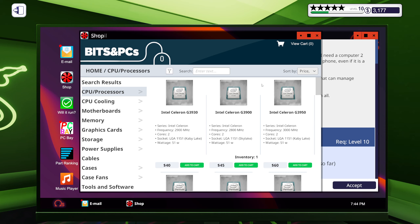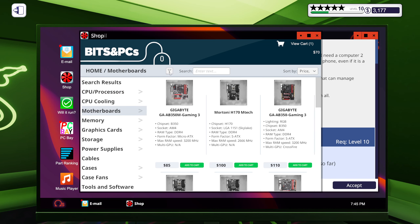Let's see what the cheapest things we could get are. Since it's only 500 bucks, we need to go super cheap. That would mean a Celeron — I mean, if I can avoid it that's what I'd prefer, because I hate them with a passion.